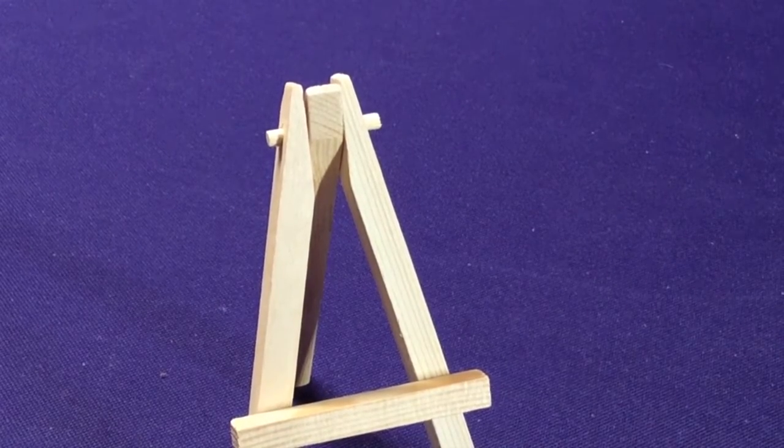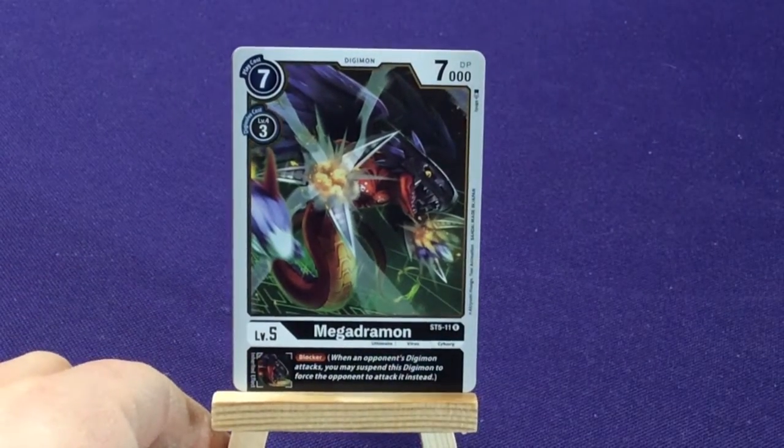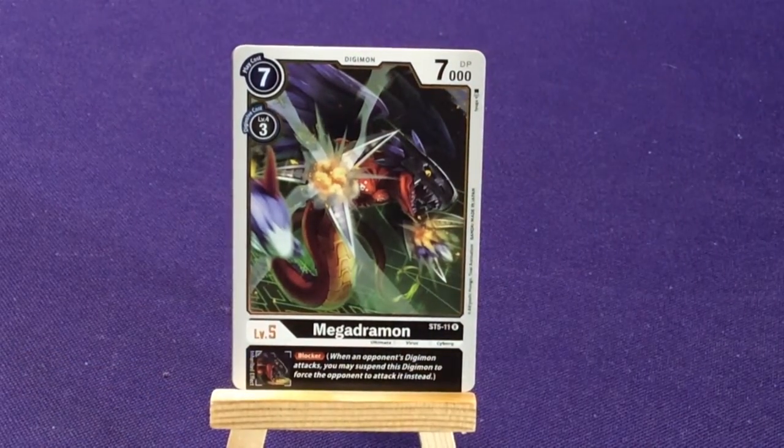We're going to get 2 copies of Magna Drummond, who has Blocker — keeping with that theme, unless you jump out in front of stuff. So we're going to start getting into our Megas. We have 2 copies of Machine Drummond.